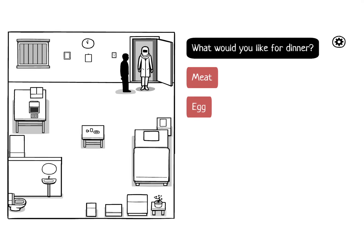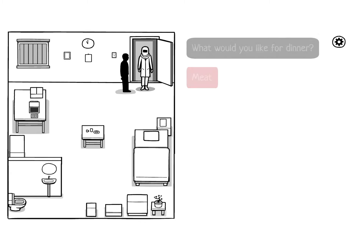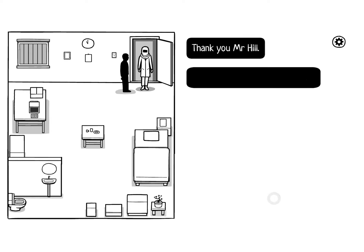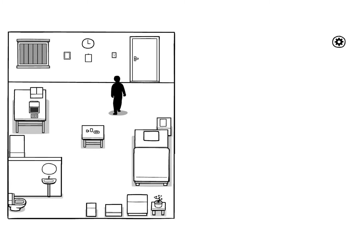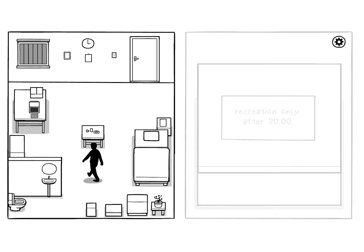This is important: if you want to get the achievement, choose egg for dinner. Okay, next — memory training.